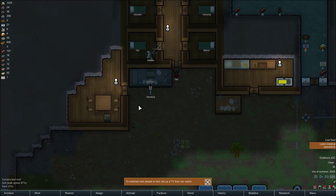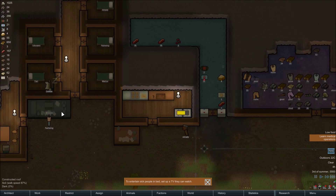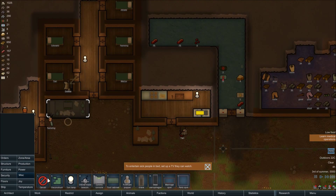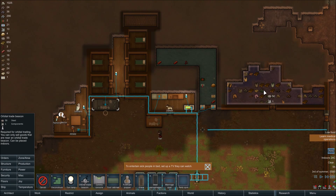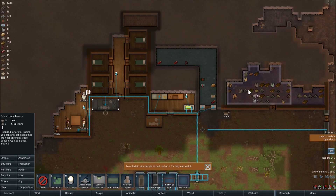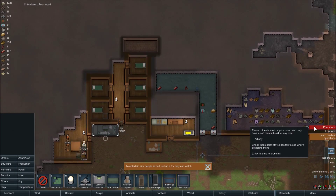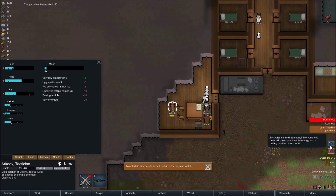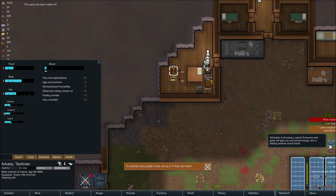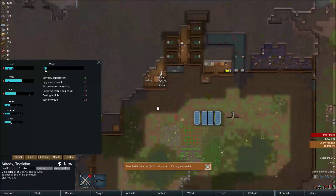Skeletons everywhere. I'm gonna start researching machining. Good job, looks like everybody's all clothed and stuff. Miscellaneous — I can make orbital trade weapons. Great, we're now — nice. I don't like it. Why poor mood? Why are you in a poor mood? A party?